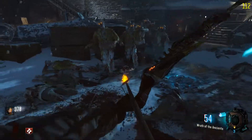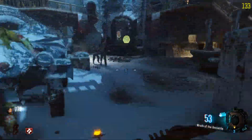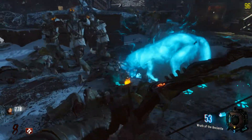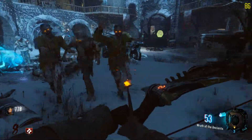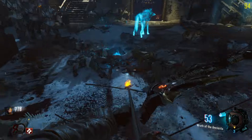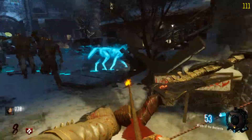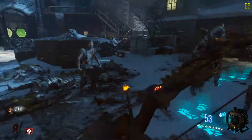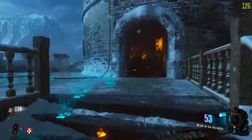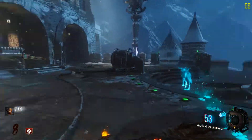As soon as you kill 20 zombies that do the soul things — I think it's 20 max, I think it depends on what round — he will go back and start digging. As soon as he's done digging, there are some bones there that you need to go pick up. There are three locations total — follow him around to all three, and as soon as you have all three, we move to the next step.